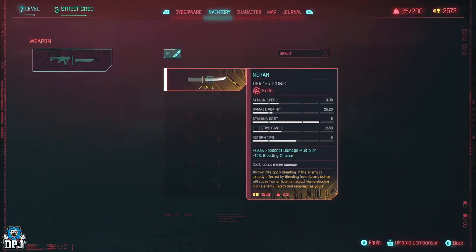Thrown hits apply bleeding. If an enemy is already affected by bleeding from Satari, Nihan will cause hemorrhaging instead. Hemorrhaging drains enemy health and regens yours.